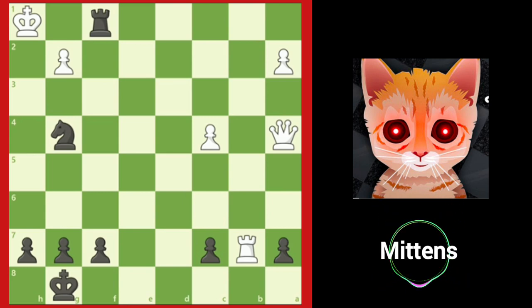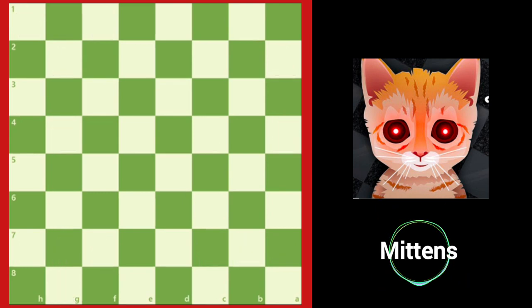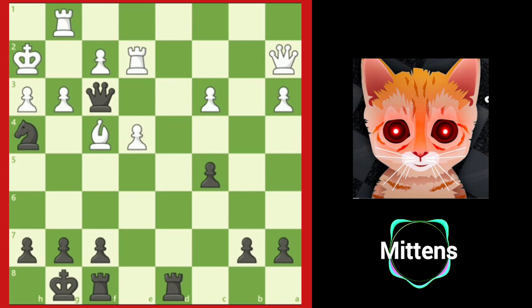Let's take a look at another example of the overloaded piece. In this position, white's king is in danger. White's rook on g1 is guarding the g2 square from checkmate. As white's rook is the only piece actively guarding the king, Grandmaster Friedrich Olofsson, playing with the black pieces, finds a spectacular combination to overload the white rook, beginning with the queen sacrifice, queen g2 check.